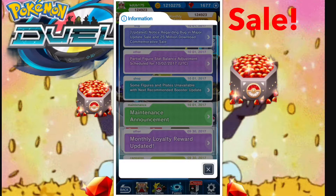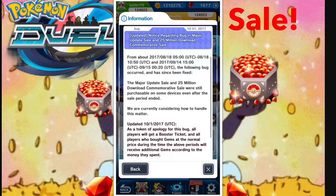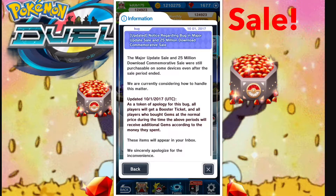Before I take off, I wanted to go over the notification regarding the gem sale bug. Back on August 18th, there was a bug where you could get the $8 gem deal for 876 gems as many times as you wanted, but only certain devices could take advantage of it. We already got the booster ticket, but they're saying that if you're a player who spent money at the normal rate, depending on how much you spent, they're going to compensate you gems. If you bought five gem deals at $40 total, you'd have gotten 4,380 gems, but only got 876 at the normal rate — so are they giving you the difference of 3,504 gems? You could be getting a huge payday. Basically you're paying one cent a gem for the $8 deal when you get 876 gems.